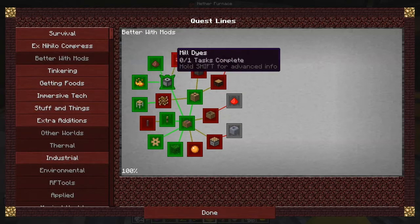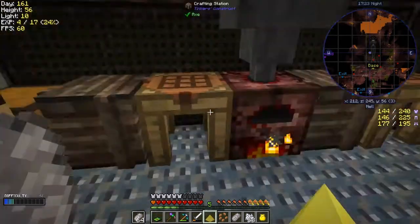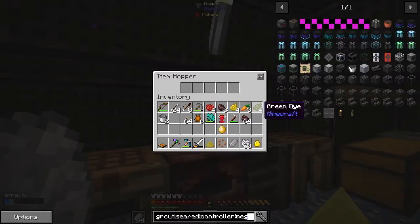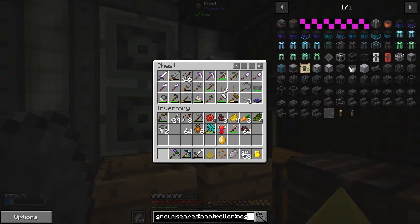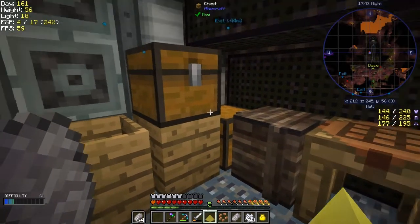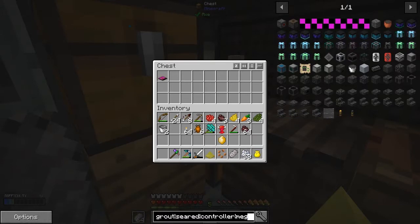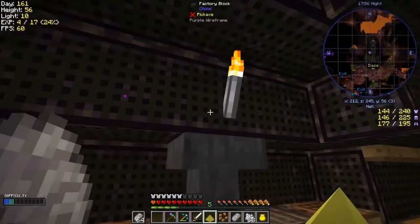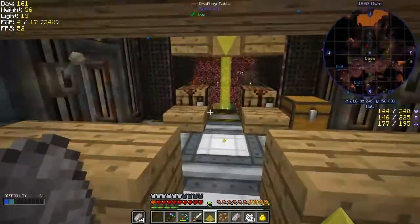No, it's not - it's Better with Mods. We need to do six. These aren't a problem - we could do two more, that's no big deal. Six green dye - let's put that in the millstone. I didn't take them into my inventory. Let's go and see if we can get some more flowers.